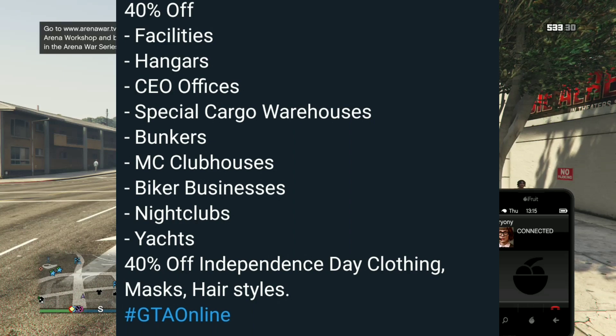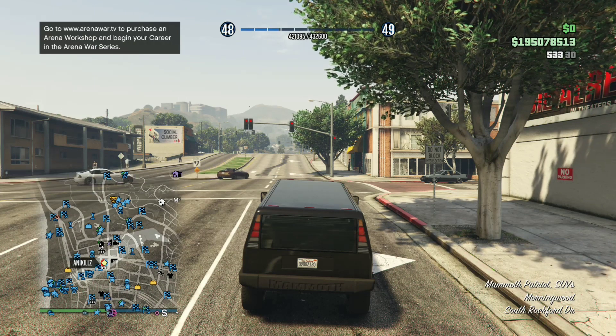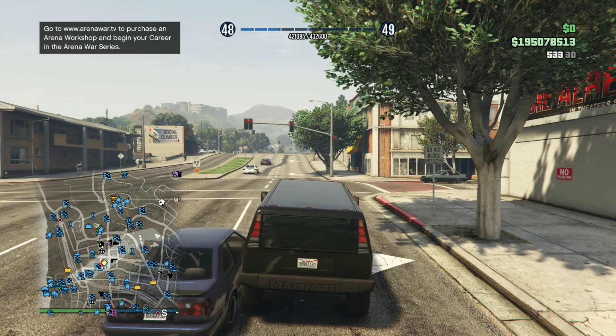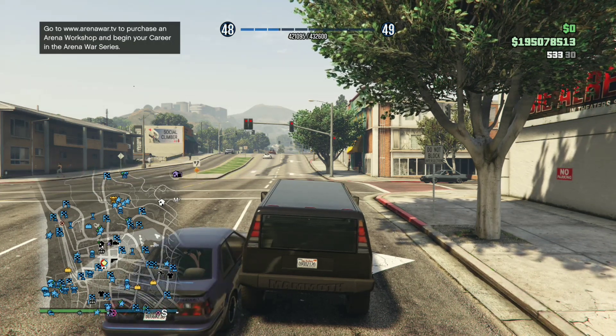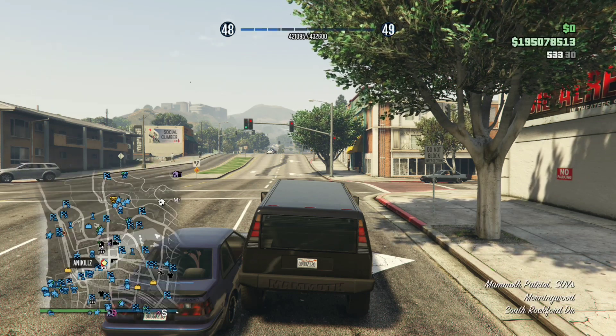Also there are more things on sale. There is 40% off the MOC, the Liberator, the Avenger, and the Terabyte. There is also 40% off the Atula, the Blimp, the Festival Bus, the Scramjet, and the Ramp Buggy.